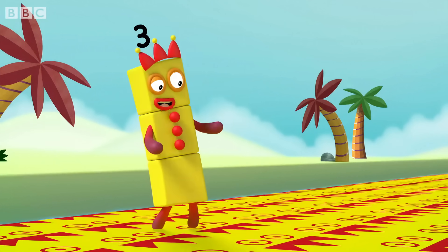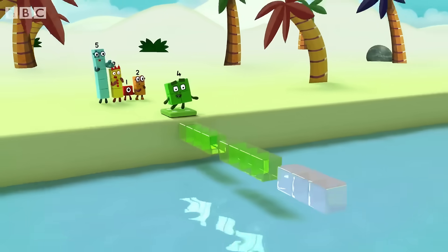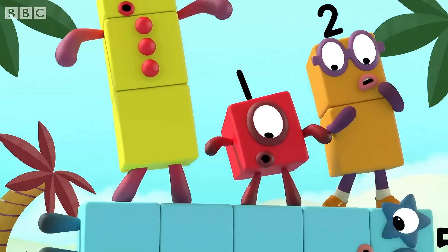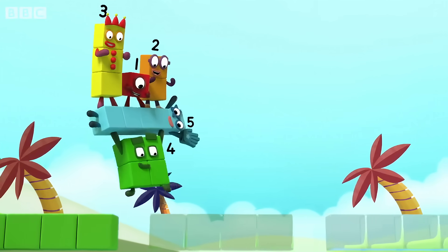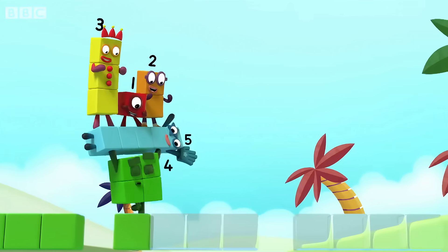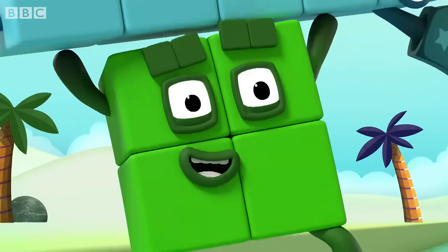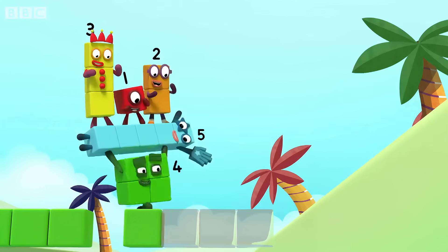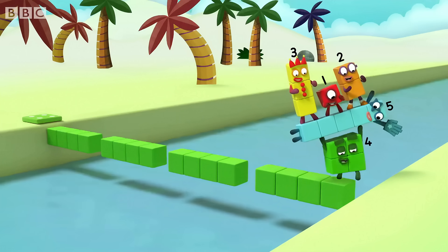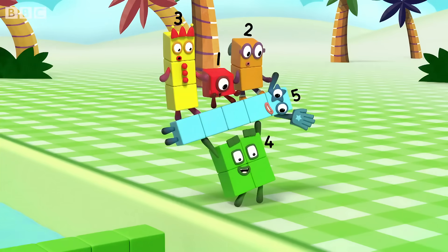Now that's what I call a pattern. I know exactly what to do here. Green, green, green, green, green, jump over the gap. Green, green, green, green, green, jump over the gap. Green, green, green, green, green, jump over the gap. Tell me the pattern. The pattern is four greens, then a gap, and repeat. Pattern unlocked.